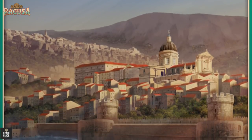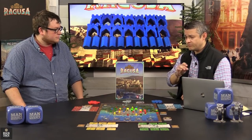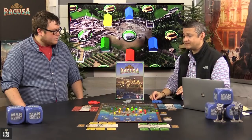Each player is going to have an X number of houses in the game. The number is dependent upon the number of players you have. We have a four player game set up, so each of us has 10 of these houses. It's also the end game condition — once all the players have placed all 10 of their houses onto the board, that signifies the end of the game.